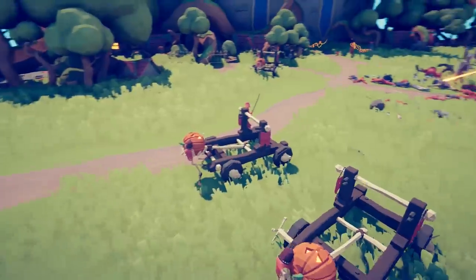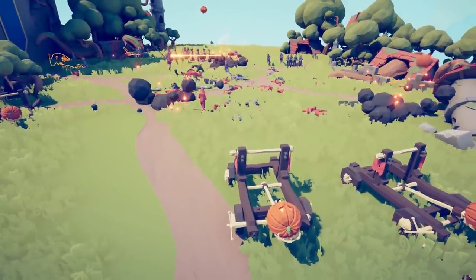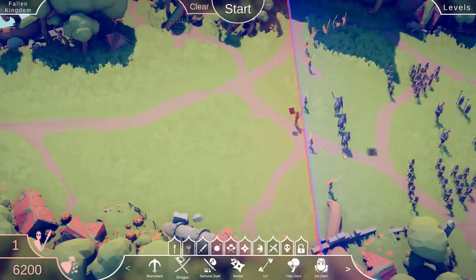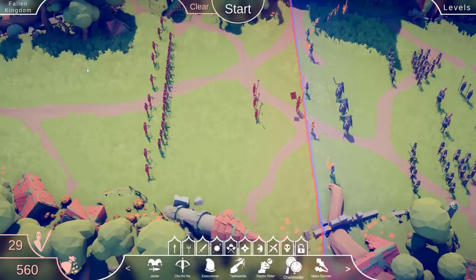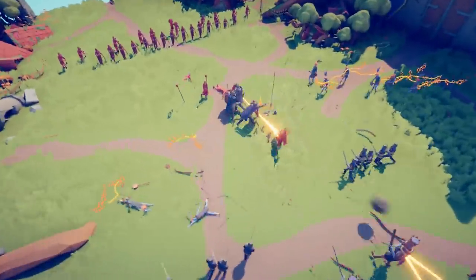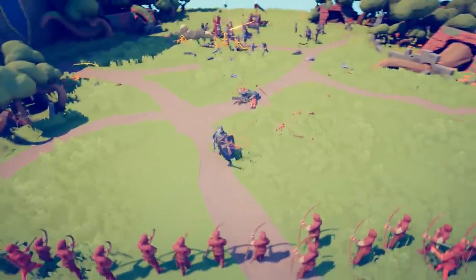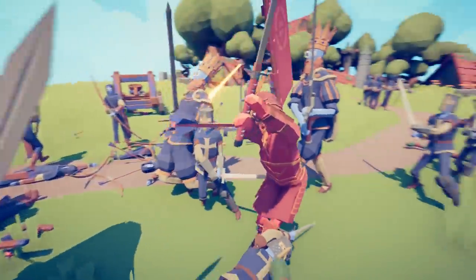We've got one sneaky guy back here. We're not going to be able to take out enough of the archers plus the king — they're about to open fire on our catapults. We're going to try the Shogun, counter them on their own terms. Let's take more arrow units — snake archers — and give them a discount cheerleader to go with the snakes. The Shogun is still in there; he may have taken a catapult hit.